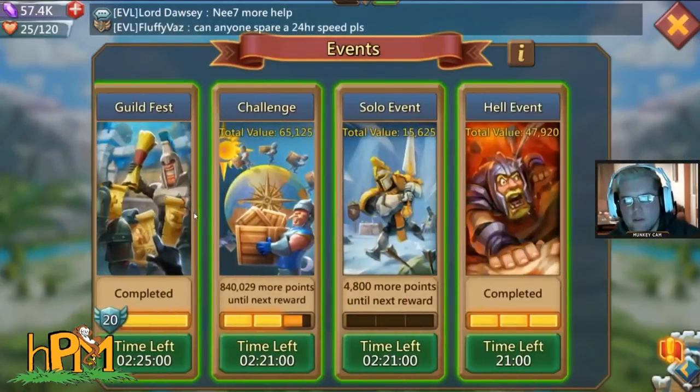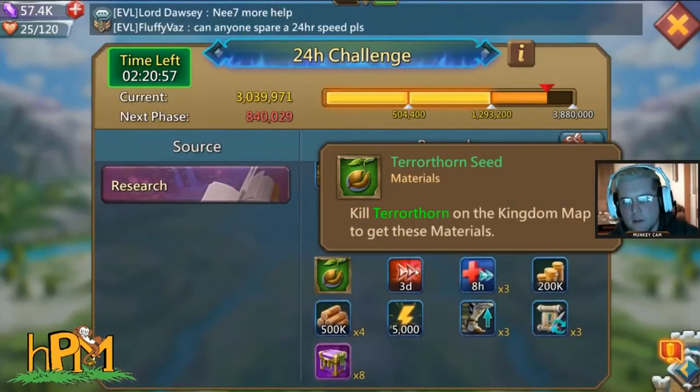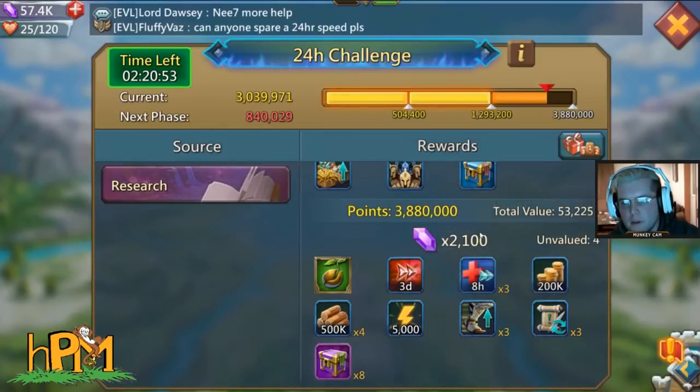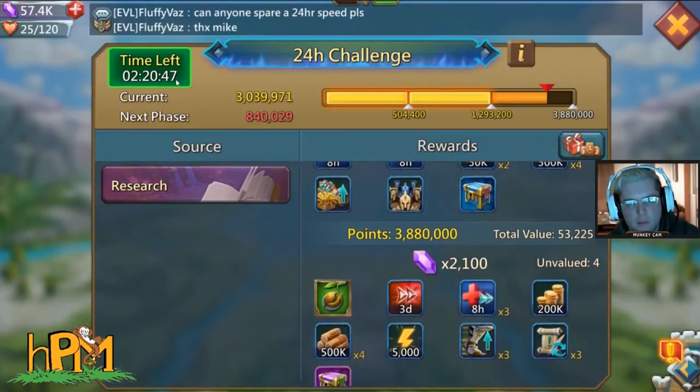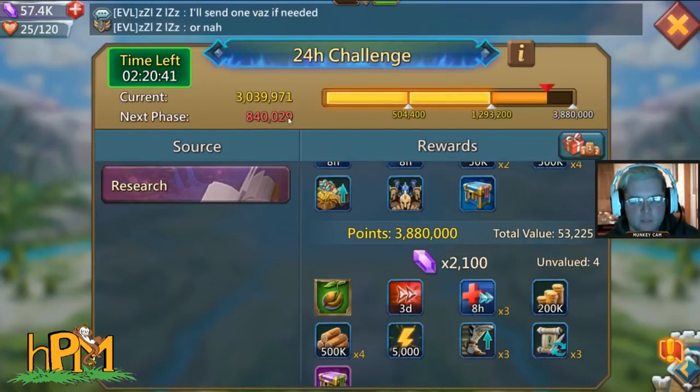Let's see how close we are to that one — 840,000 points, a thorn seed, another three-day speed up. If another watcher research event pops up in the next two hours and twenty minutes, I'll be able to obtain that badge.